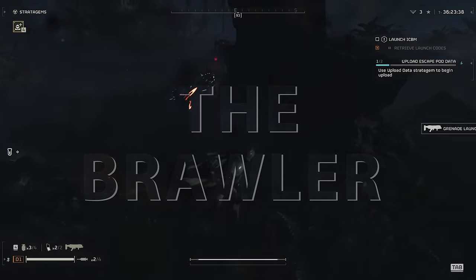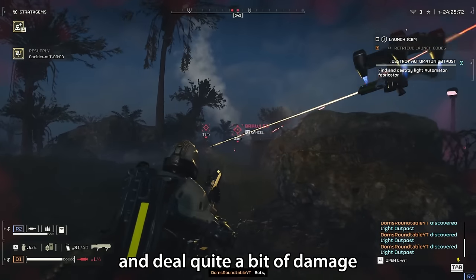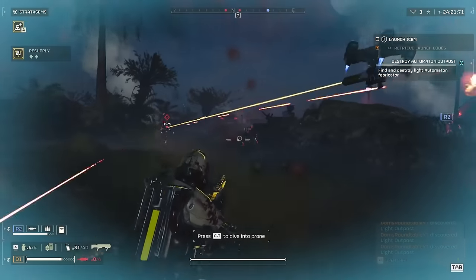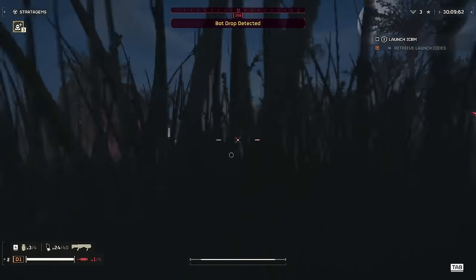The seventh and final little guy is the Brawler. Brawlers melt just as quickly as all the other little guys, but they can run at you with their dual swords and deal quite a bit of damage if allowed to get up in your face. So just like with the Assault Raiders, try and keep your distance and take them down as quickly as possible so you can focus on the bigger threats on the battlefield.